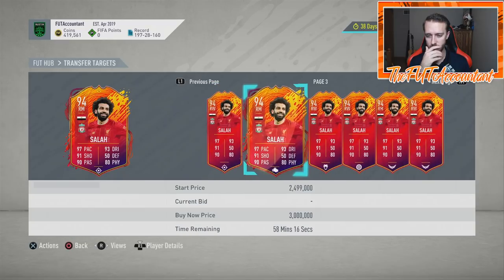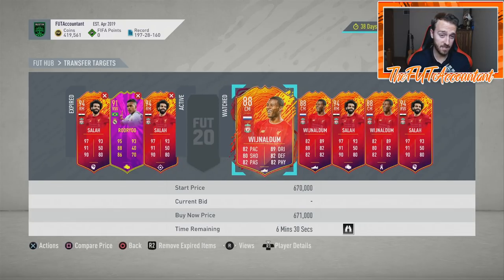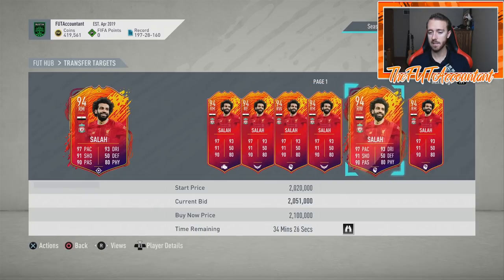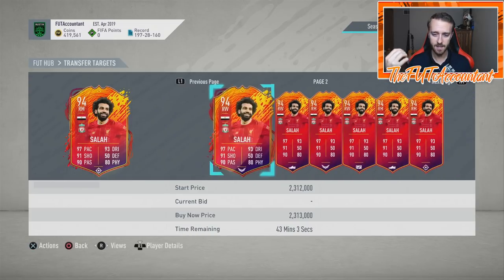That makes me curious — are they going to use the exact same upgrades in the future as well? I doubt it, but that's just how they chose to do it this time. Salah right now is just under 2.1 million. He hasn't really moved much — a card with a 2.051M bid has been there for over an hour and a half. Since a lot of UK viewers were asleep when the upgrade happened, I'm not seeing a lot of panic selling.